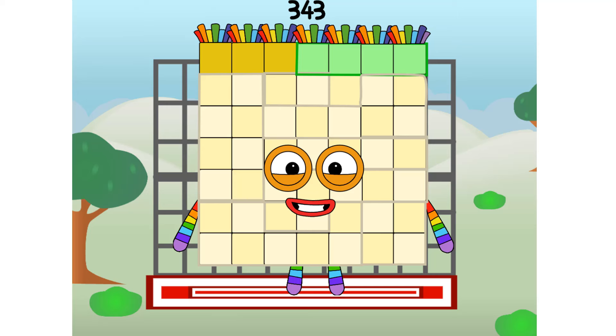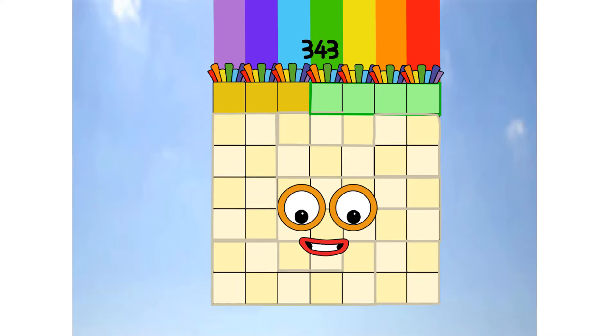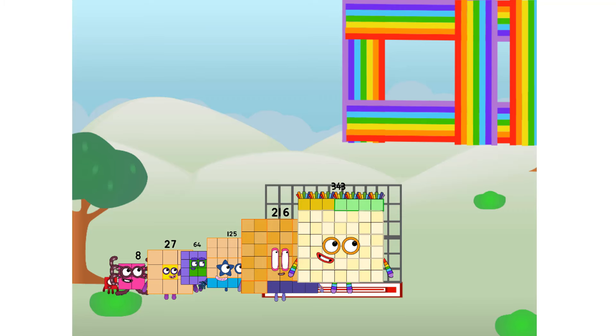343 commencing rainbow test flight. All systems checking out. 7 by 7 by 7. Wish me luck. Whoa! Yowzer. He he he, didn't get that high. But I did just invent the cube rainbow. Guess you've got to give it a go to get lucky.